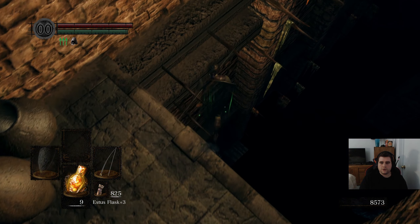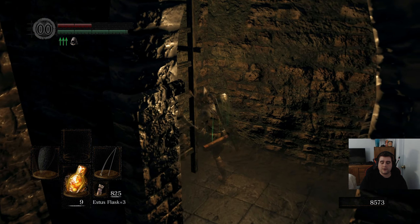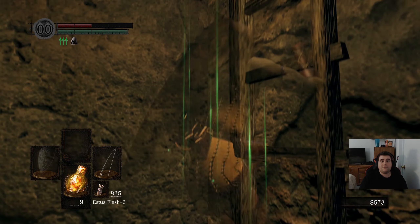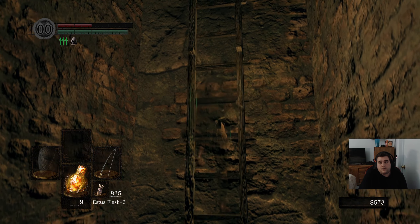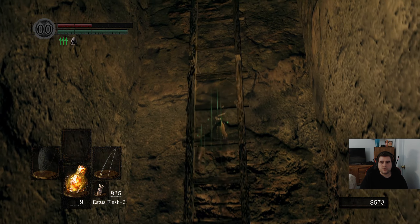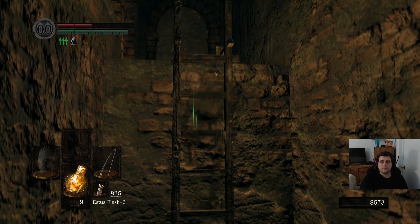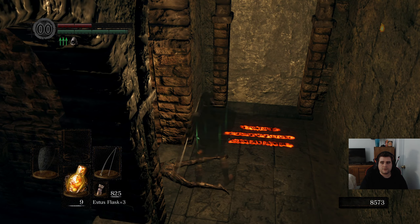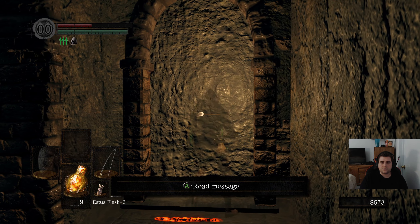I'm going to shimmy off of the edge, and this thing is going to notice. We don't have to kill any of them, and there's nothing we want down there, so I at least don't have to clear out the Titanite demons. If we're going to actually end up using the Darkmoon bow, we would need to clear them out. But I'm not going to have the Intelligence or Faith for it — I think it's a Magic bow.